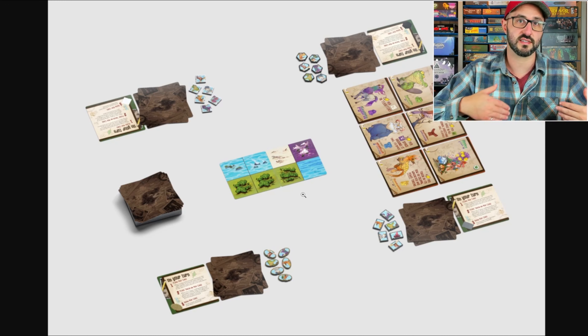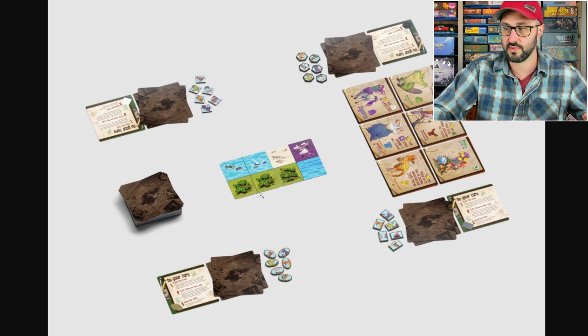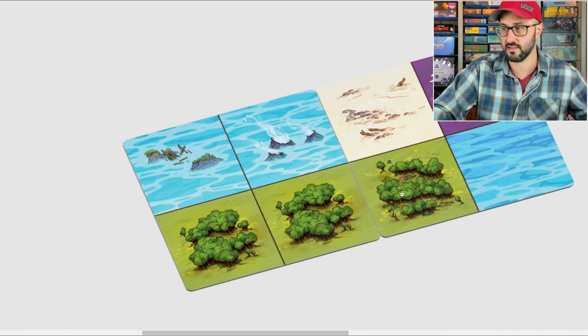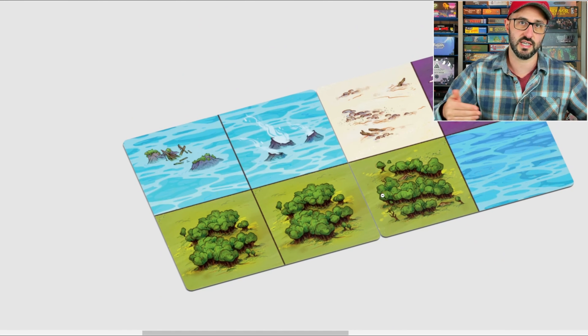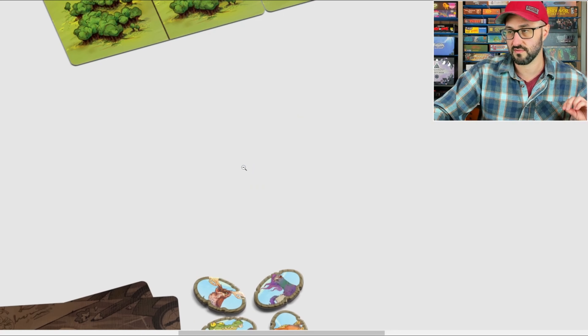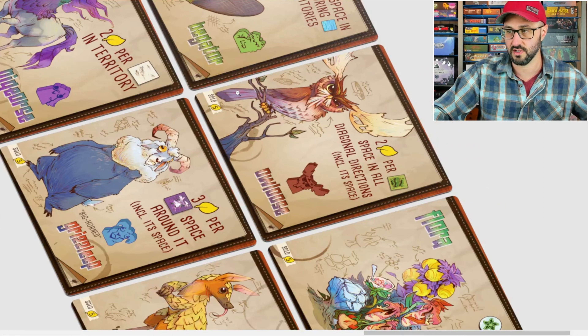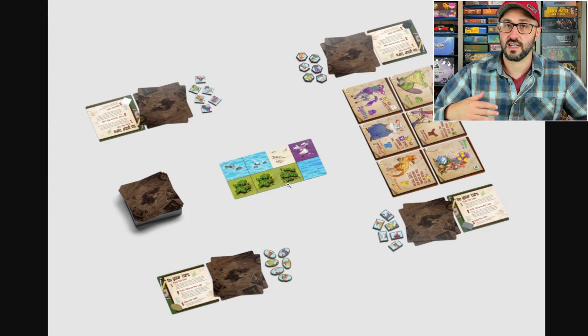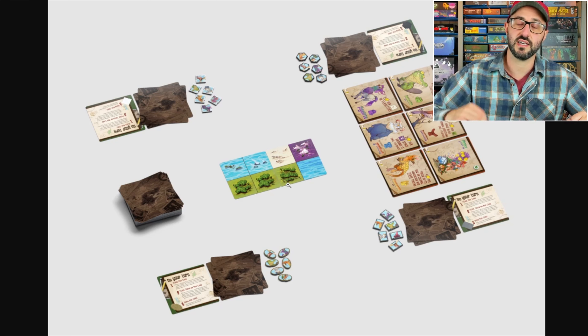Each player has a hand of terrain cards featuring four squares of different terrain types. On your turn you place one card into play, either adjacent to existing tiles or covering a portion of them. Then you place one of your tokens onto the card you just played, positioning it to score as many victory points as possible — tokens score based on surrounding terrain, their row or column, or other tokens nearby.